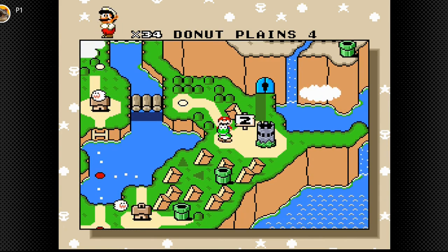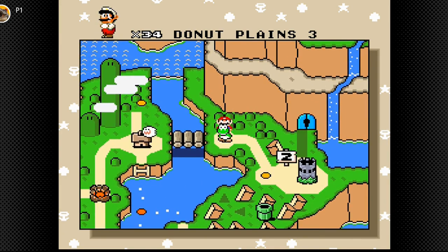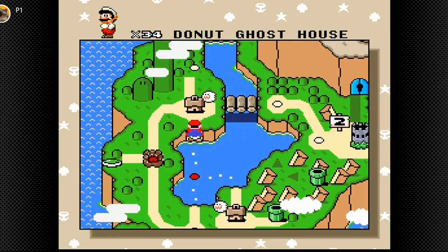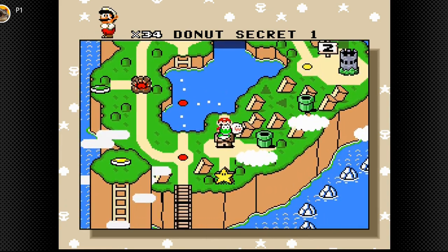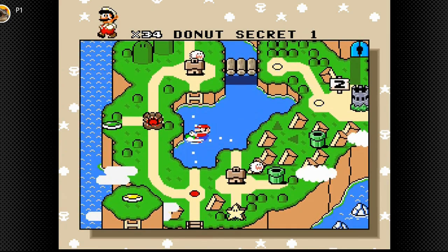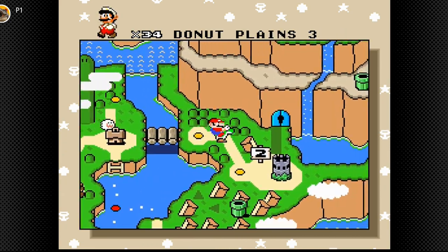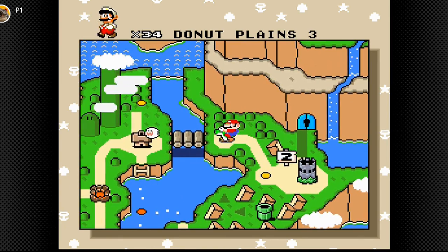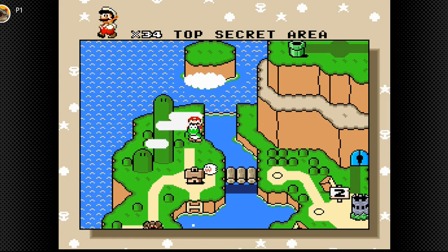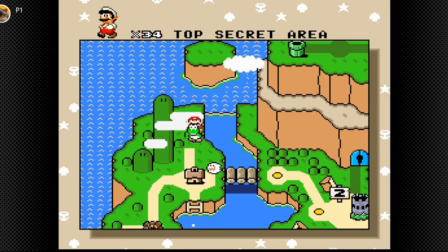I think I'll save Donut Plains 4 and the boss castle for the next Let's Play part. The reason I'm not going into that pipe over there is because I do know where it leads and it's a big spoiler — I don't want you guys to see that yet for those who haven't played this game. So I hope you guys enjoyed this Let's Play part. I hope you like and subscribe, and I'll see you all in the next video.